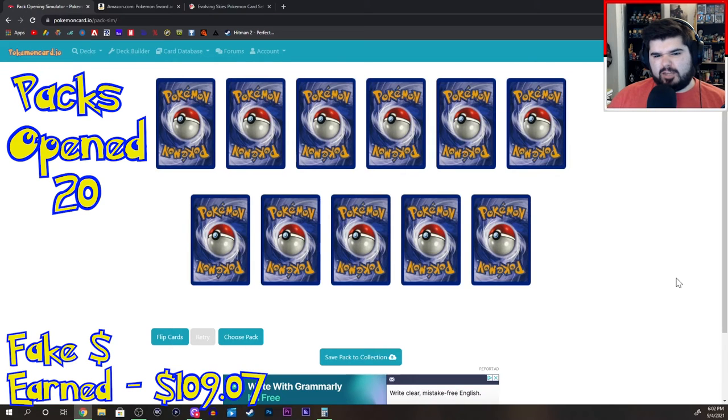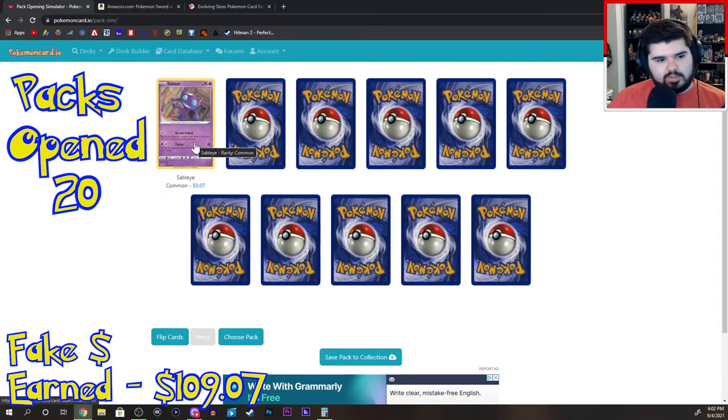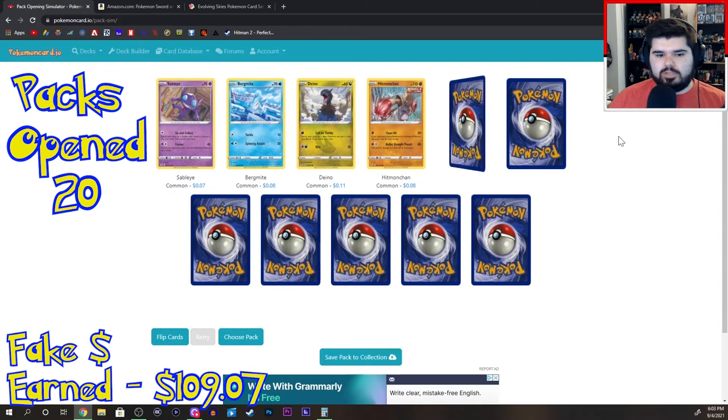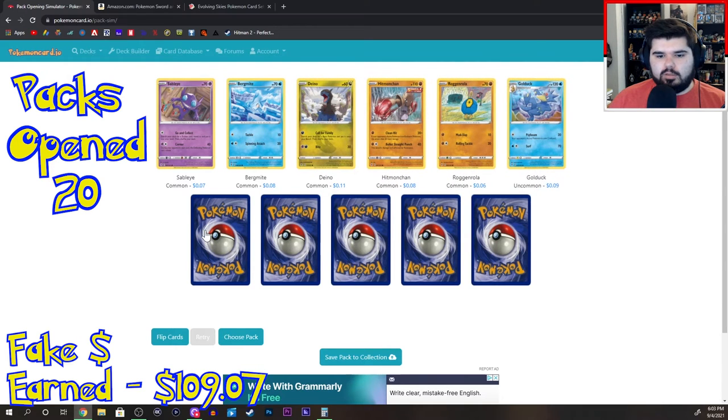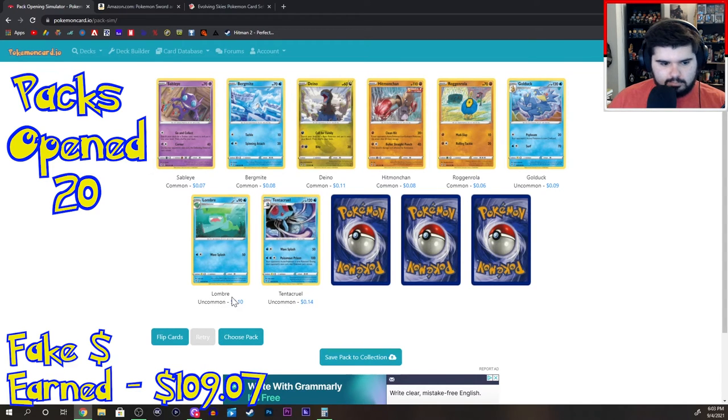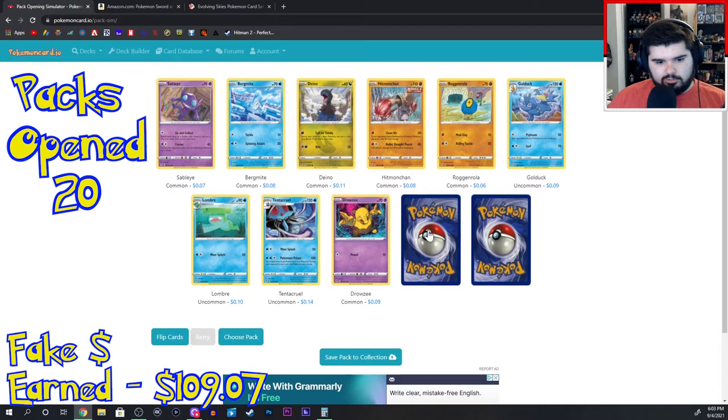I already lost count, so I'm going to say this is pack 23. Sableye, Bermagate, Hitmonchan, Roggenrola, Golduck, Lombre — I don't know, but it looks kind of stupid. Tentacruel, Drowzee. Espeon VMAX.